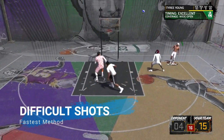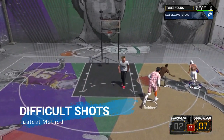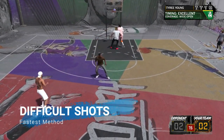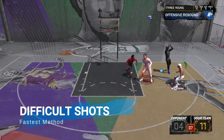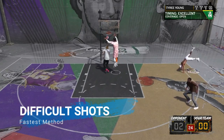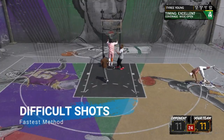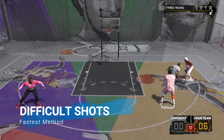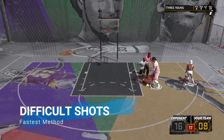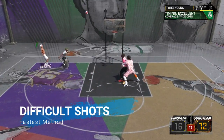First off, I'll start with the most important badge for shot creators — the Difficult Shots badge. By far the fastest way to get this badge is to find a center and go play the 2v2 courts at the park. Literally get your center to set you some nice screens, and all you have to do is go past the screen and shoot either mid-range fadeaways, step-back spin jumpers, or hop-step jumpers. They all count towards Difficult Shots. The reason you want to do this at the park is because the park gives you more XP per difficult shot than MyCareer does, and you get them up way faster in the park. You get way more shots up, way more XP — about 5,000 to 6,000 XP per park game for Difficult Shots alone.